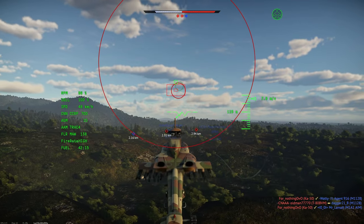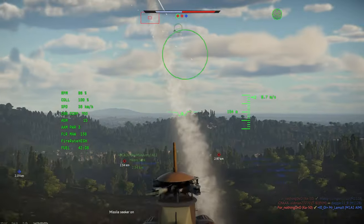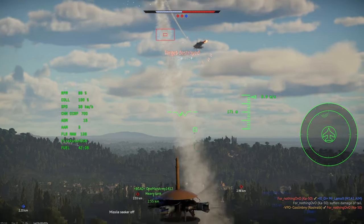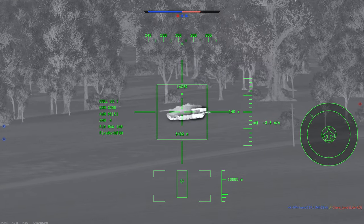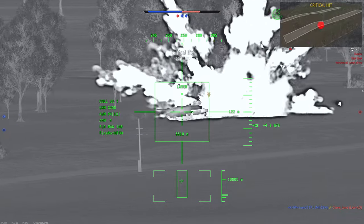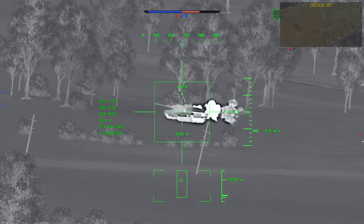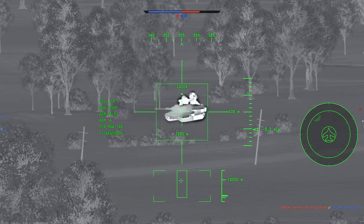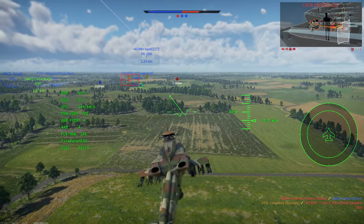Third, the Rooivalk can carry Mistral AA missiles, which carry a decent mix of speed, range, power, and maneuverability — these are better than AIM-92s, which are very common at its BR. Fourth, it has an excellent zoom for the gunner which reaches over 61 times zoom. Fifth, the Rooivalk features 170 countermeasures which will launch automatically when missiles are launched at you, and finally it features very good RP and SL bonuses because it is a premium vehicle.